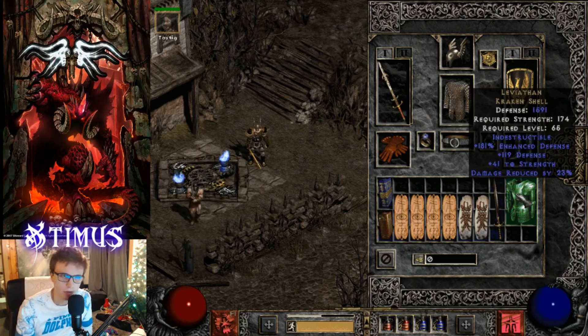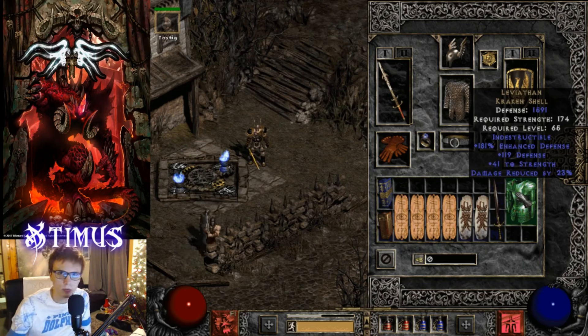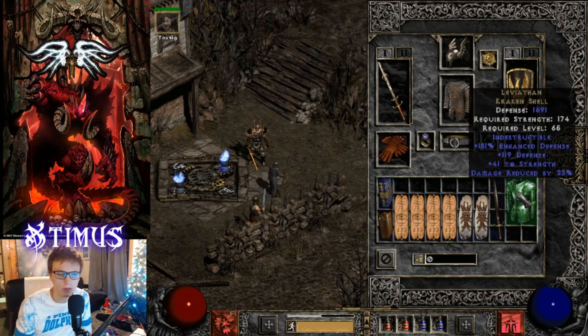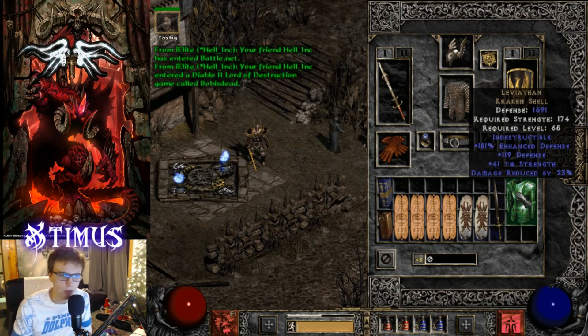Even Leviathan wasn't available during this time. As I was saying, this is patch 1.09 - once patch 1.10 came out, the rune words came out and dozens of new uniques came out. Most of the Hell-level uniques in Diablo 2 were not available during this time, so it's kind of important to keep that in mind while I'm showing you this video about this old barbarian.